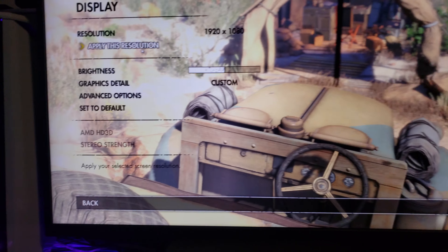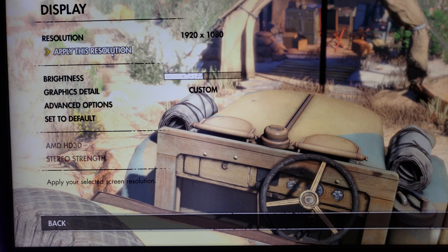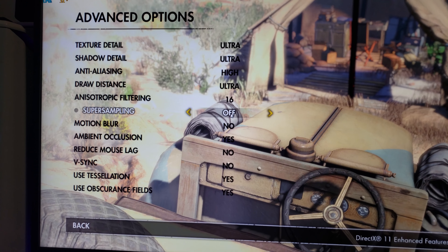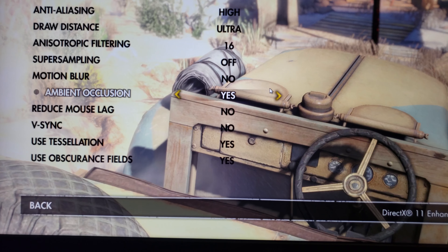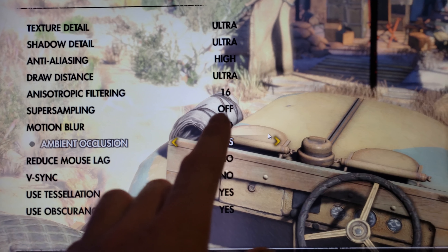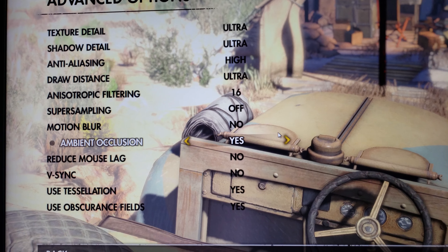I put the 960 EVGA FTW in now — it's a 4GB — running at 1080p and ultra high settings. I think I'm maxing it out. I don't have super sampling on, I turned that off, everything else is maxed out.